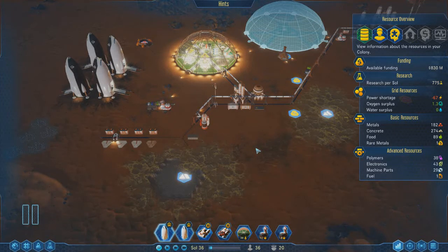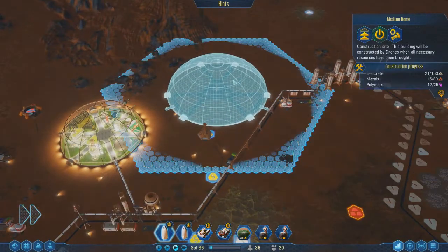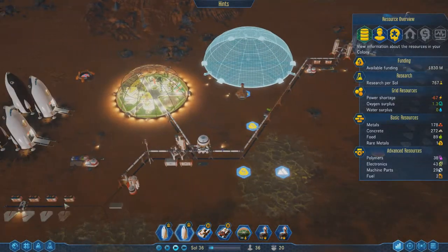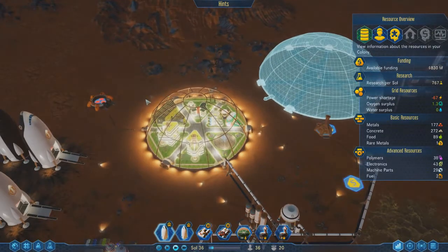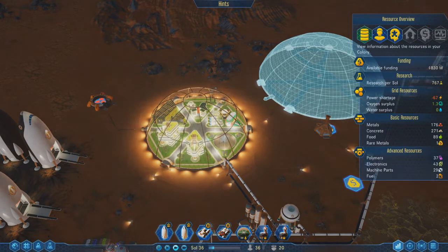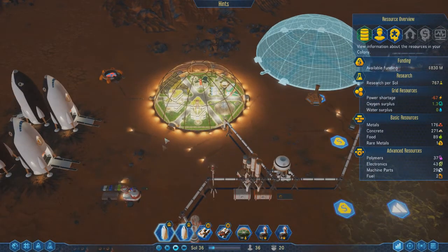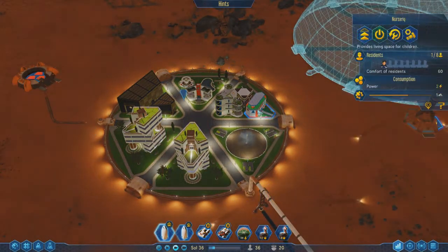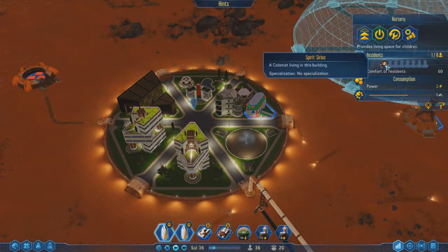Hello everybody and welcome back to Surviving Mars. In the last episode we put down our first medium dome — it's currently being built, all of the materials are being gathered and put together. We're also starting to fill out our dome; we have only one vacant work slot in the dome currently. In our current habitable dome, we also had our first Martian-born right here, which is Spirit Sinus.